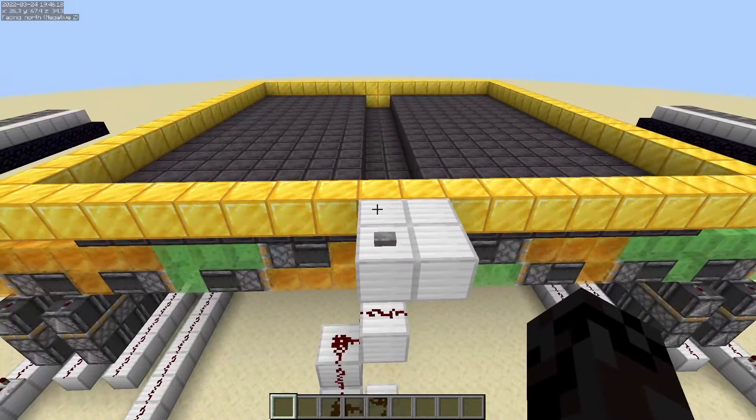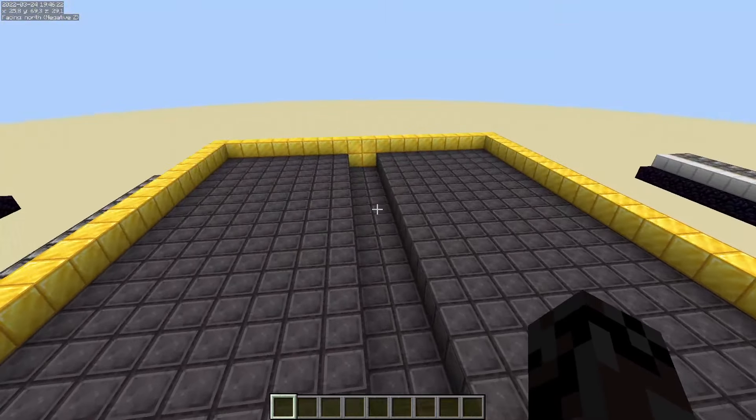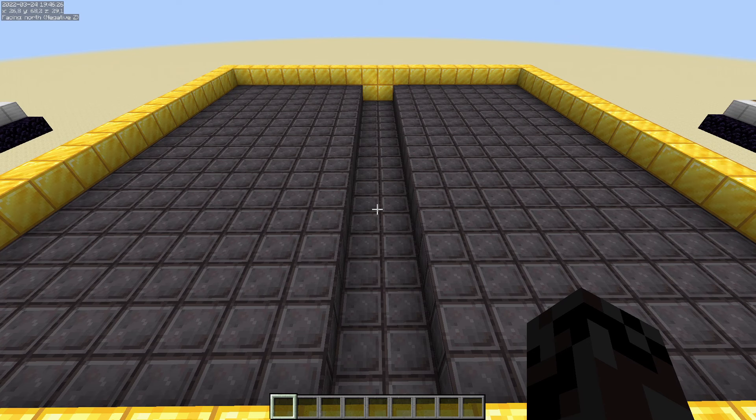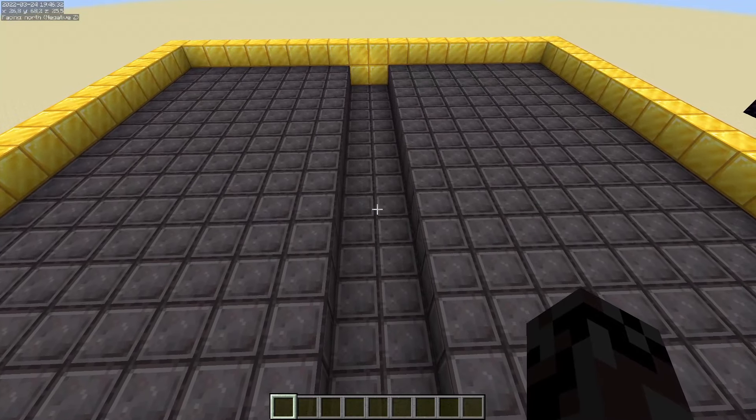We have two different kinds of the door. It's an 18 by 18 door. You might be wondering why there's a gap in the middle — it's because I didn't want any honey blocks or slime blocks showing in the middle when the door is open.